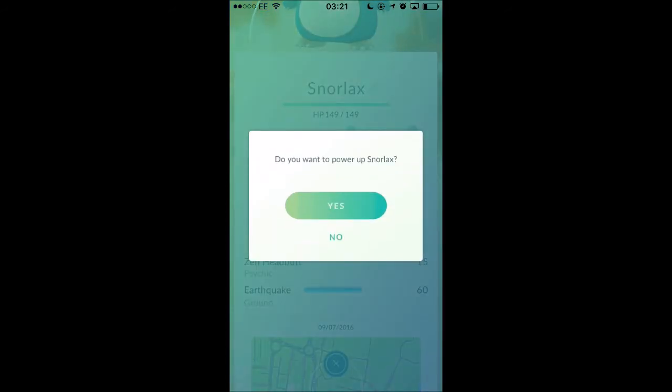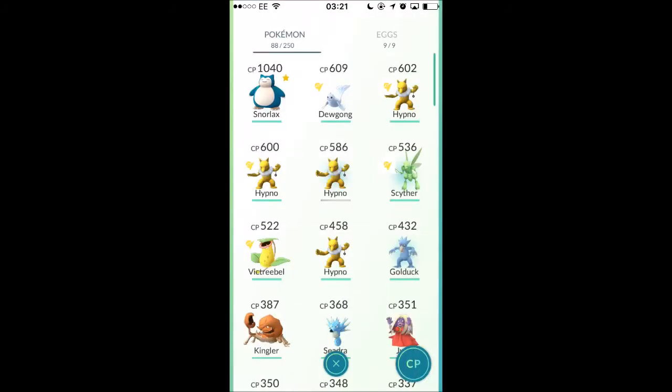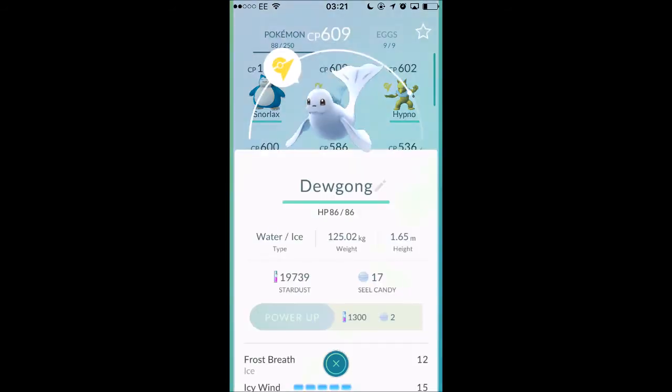I'm quickly going to power him up so I'll show you how the power points work. Basically you use Candy and Stardust to power your Pokemon up. As you can see, my Snorlax has just gone up by 43 and he's now 1,040, which is pretty cool.